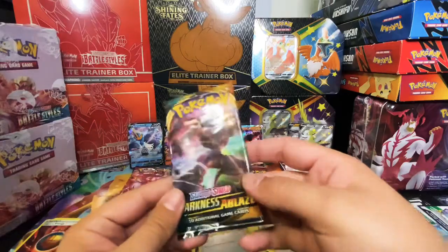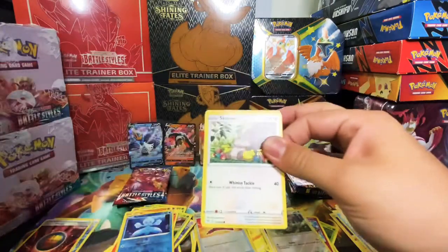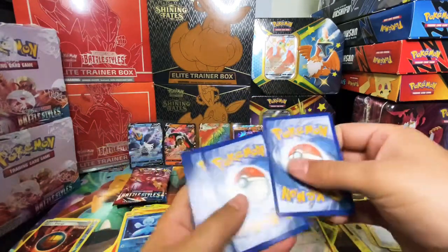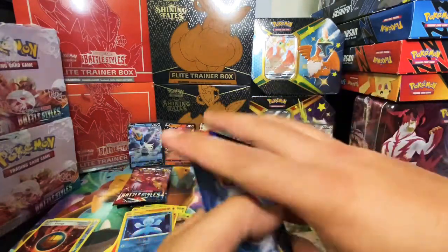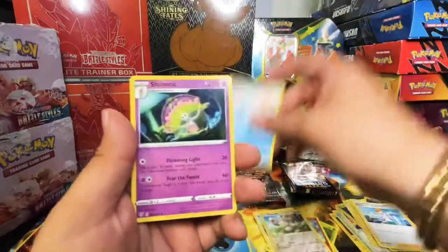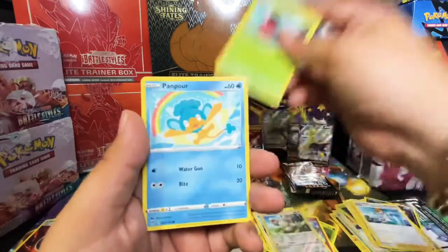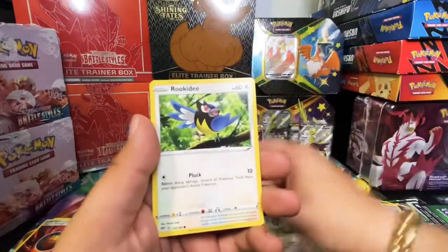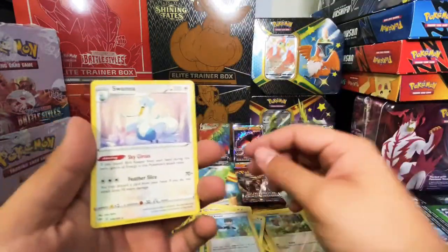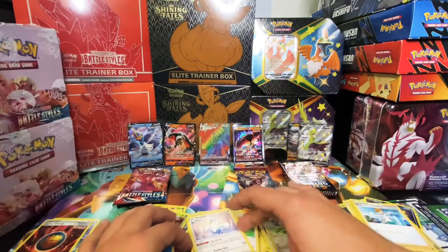Let's go with Darkness Ablaze — let's see if we can pull another one. Now we have a green card, one two three four to the front, energy, Shelmet, Pamphur, Rookidee, trainer, reverse holo, and a Zweilous for the rare. Not bad.